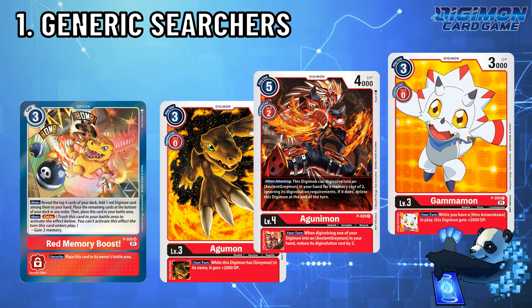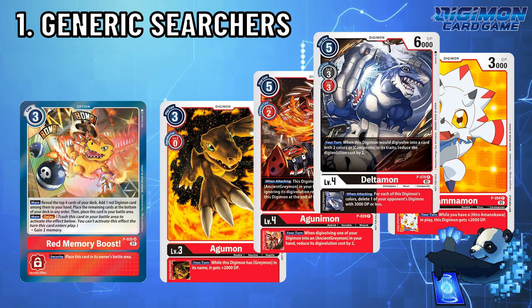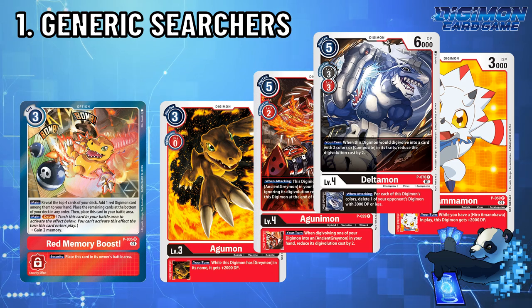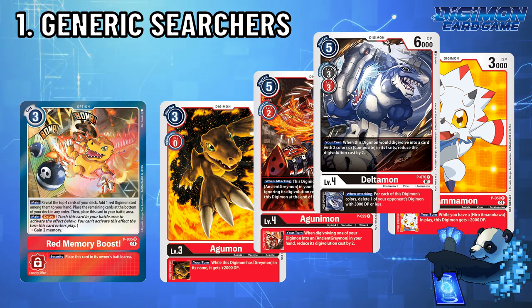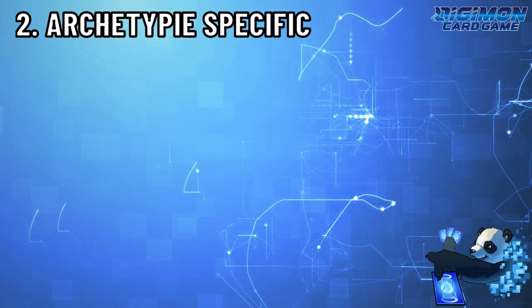So when you play red memory boost, you can grab any Digimon that is red — multicolor red? Got it! But while those cards are powerful searchers, when they're checked in security, they do nothing but play themselves into the battle area. Your opponent's Digimon doesn't get deleted, and you don't get a search. While memory boosts can be useful, archetypal decks have many ways to add cards off of revealed cards to the hand.